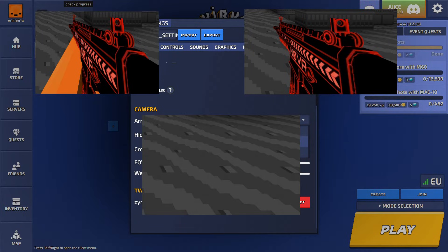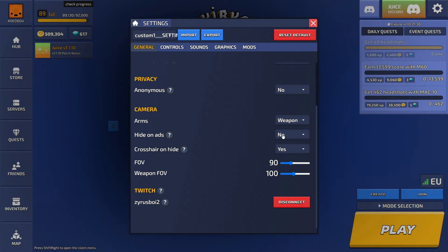Arms — there are three options: show arms and weapon, hide (which is nothing), and weapon, which is just the weapon. I like using weapon the most. Hide on ADS — enable this, as it makes it a lot easier to aim in.